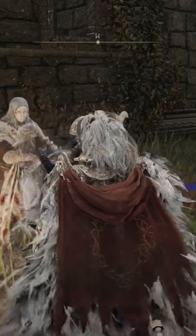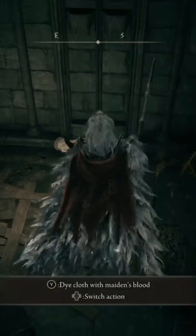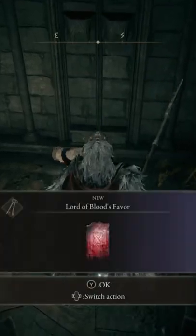He's going to give you a rag, essentially, that you need to cover in Maiden's Blood. The place that you cover it in Maiden's Blood is actually in the church that you start the game in. You will find her on the ground, cover it in blood, and you're on to the next step.